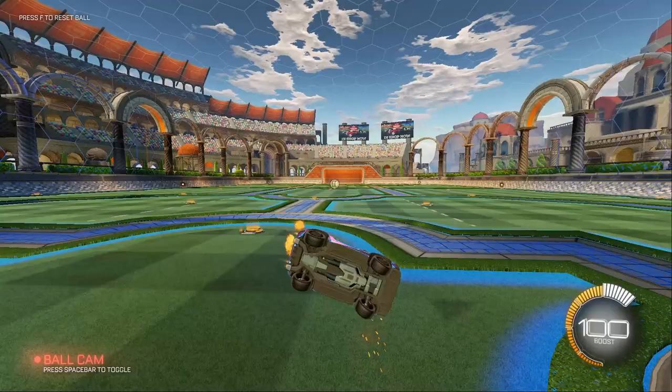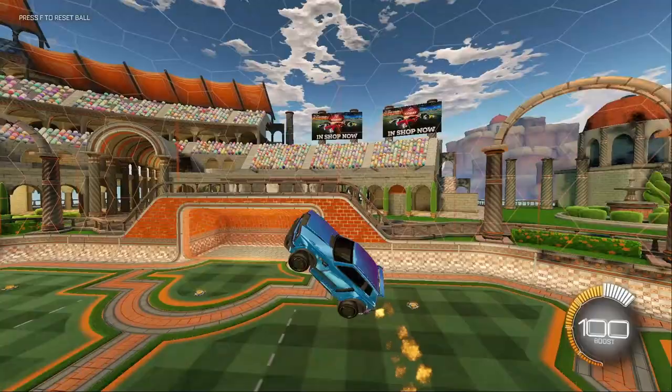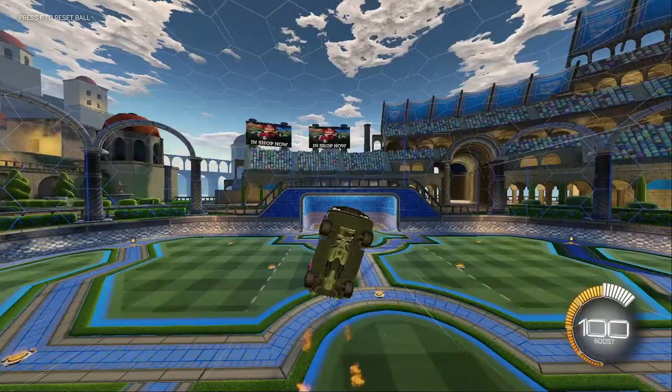As you can see, when our car is pointed to the left, forward is left, back is right, left is back, and right is forward. When our car is backwards, right is left, left is right, forward is back, and back is forward.